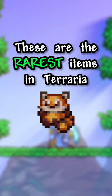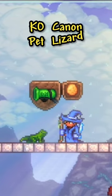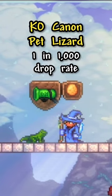These are the rarest items in Terraria! To start, we have both the K.O. Cannon and Pet Lizard, which each have a 1 in 1,000 drop chance from their enemies.